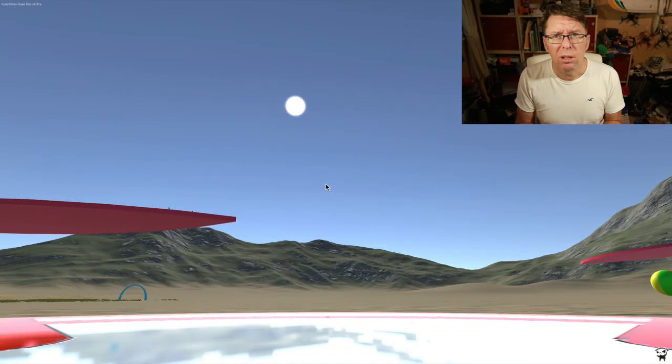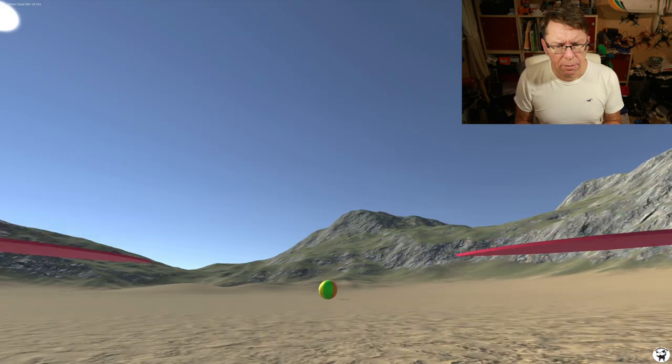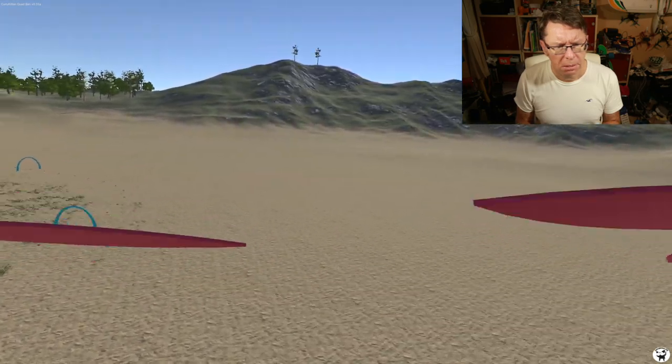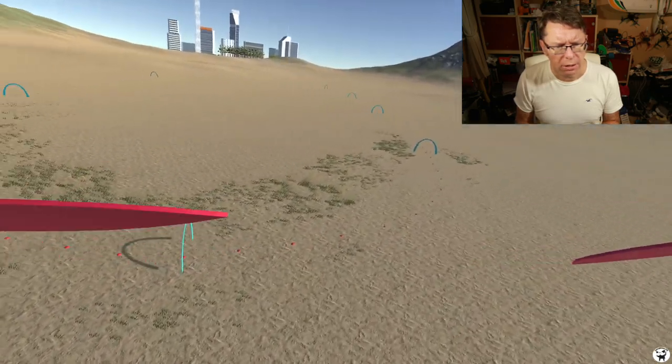To explain some of the things I fixed, I'm going to fire up the released sim from the last update video so I can take you through the problem and what it did look like. This is the 0.31 alpha version of the sim. If we take off and go over here, one of the problems lots of people reported was the shadows.